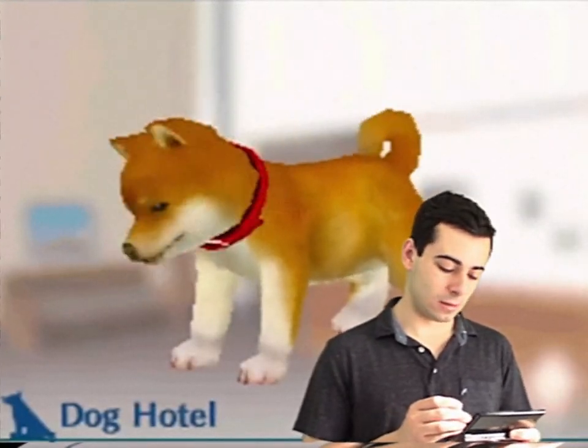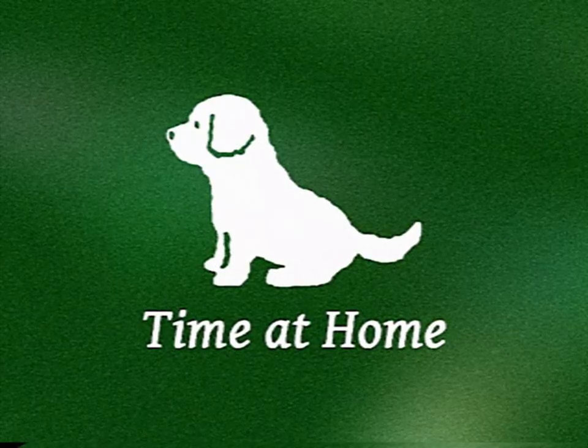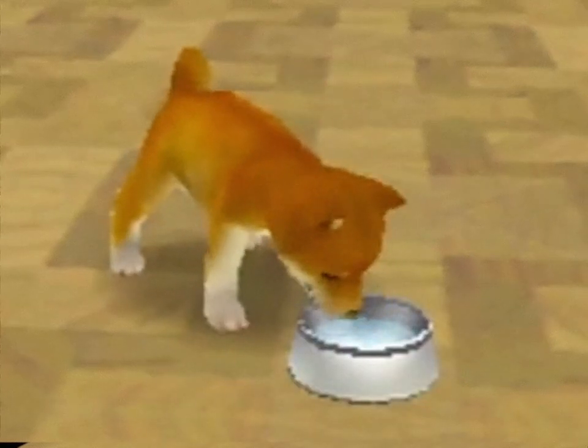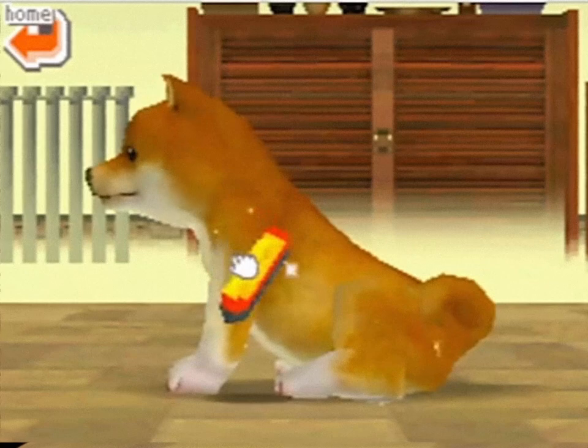After swearing to never abandon your best friend again, let's see what else you can do at home. Now that you actually have more than one bottle of water, you can take care of your dog. You can also give your dog a bath and brush its fur.